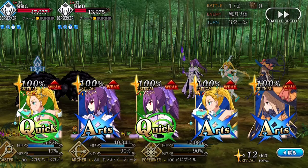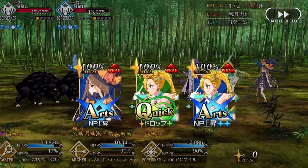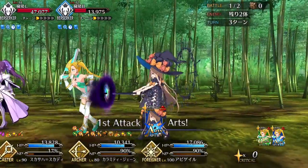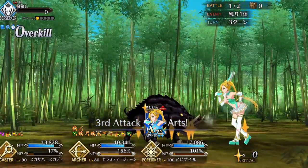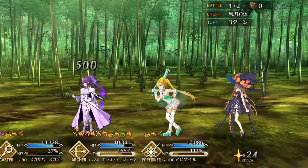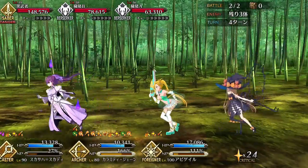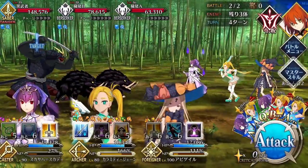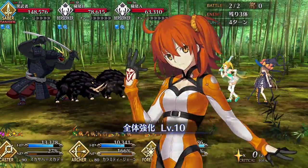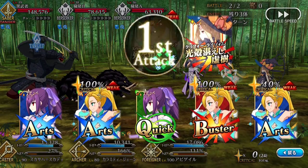Overall, Calamity Jane is a solid crit support with some good upside. Her Polar Star skill can single-handedly enable all kinds of crit servants and dramatically buffs your main attacker's damage in longer fights. Her debuffs, especially her NP drain, give her a lot of good utility for boss fights, and she can even fill the role of DPS herself thanks to her strong NP and ability to self-buff. However, her kit revolves entirely around her third skill, so without consistent star generating, she falls apart. She also has a lot of competition in her niche from other, more versatile supports, some of whom are much easier to obtain.